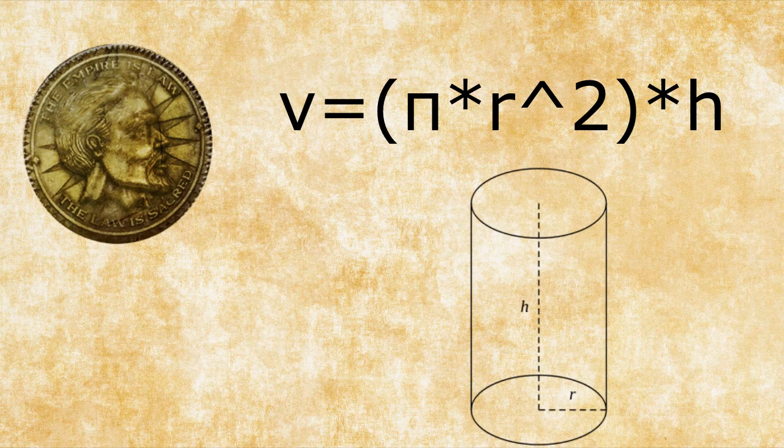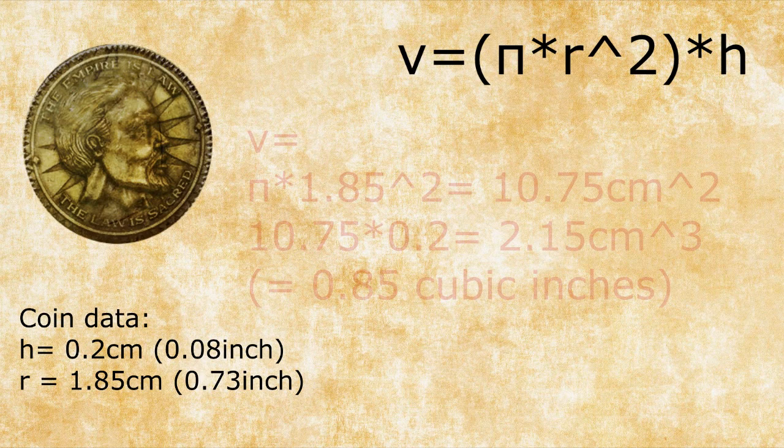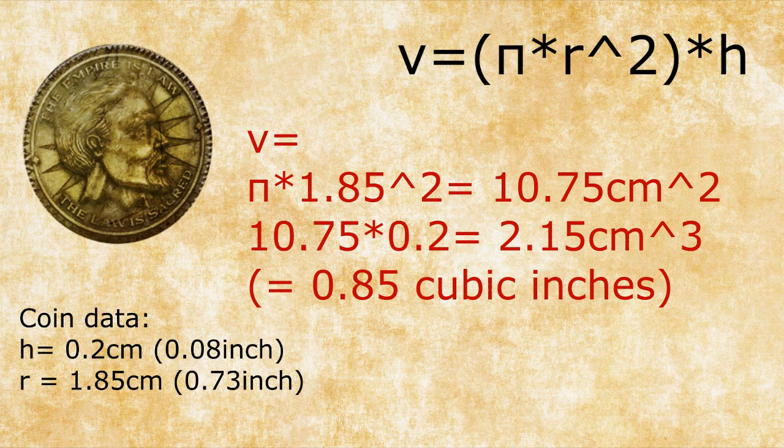Measuring the coin replica, we find it has a height of 2 mm, or 0.2 cm, and a radius of 1.85 cm. Using the formula, we calculate π × (1.85 cm)² = 10.75 cm² for the face of the coin, then multiply that by 0.2 cm. We get a coin volume of 2.15 cm³.